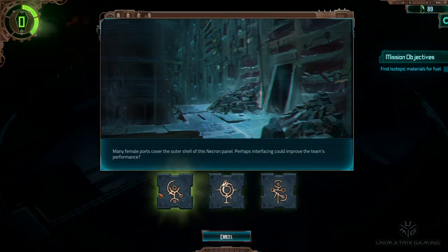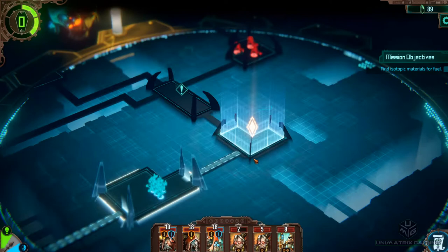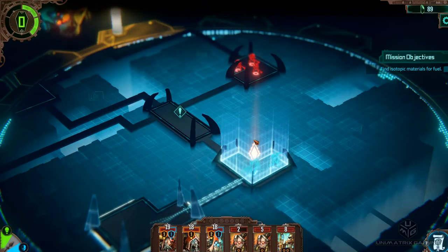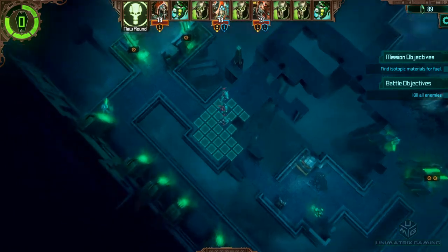We've got three options - let's go in the middle. Many female ports cover the outer shell of this Necron panel; perhaps interfacing could improve the team's performance. So we didn't get any cognition points on that glyph, which kind of sucks - we come in with nothing.